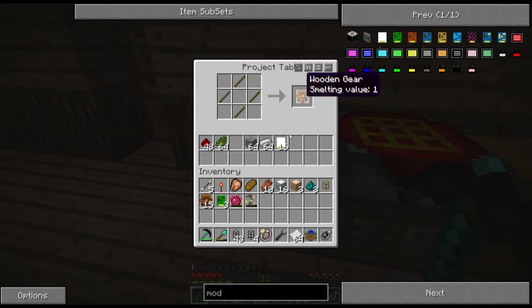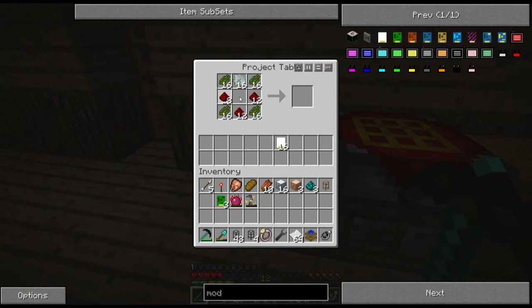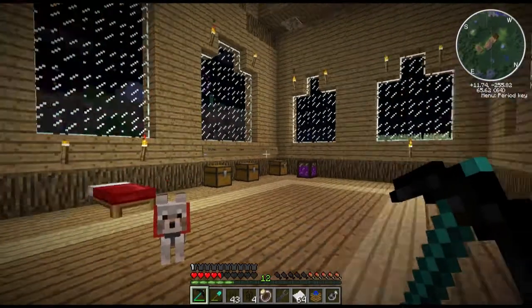Let's make the gears now — wooden gears, cobblestone, and then iron. Sixteen iron gears. Let's put those on top, cactus green around the sides like so, and the modules in the center. There we go — sixteen more item sink modules. I realized that I did miss a couple of the other chests out there.